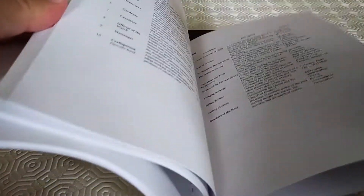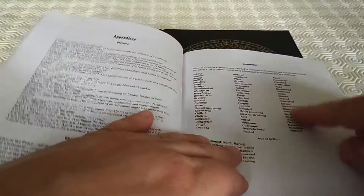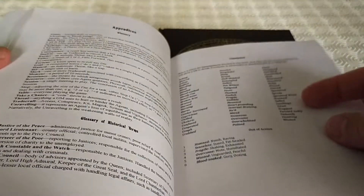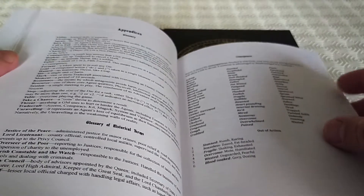The consequences are loosely defined and can be things like you're bleeding, you've got a headache, or you're mired. I've created a little page here of various definitions that you can find scattered throughout the rulebook, and hopefully I've managed to capture them all.